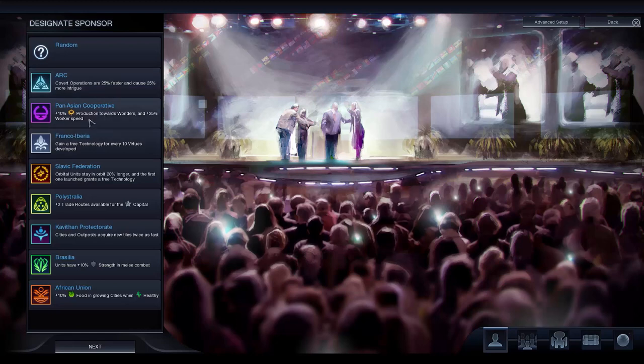Pan-Asian will give you an extra 10% production towards wonders and 25% worker speed. At the moment this is my favourite just because it seems to fit with everything. Even going down a research route, you still need to build things and build your wonders. I've been very very impressed with that one. If you're starting off and it's your first game, I'd recommend that.